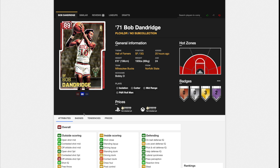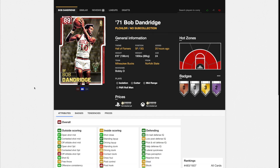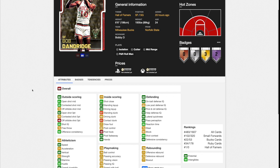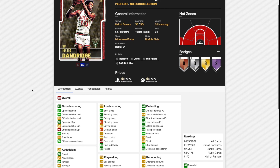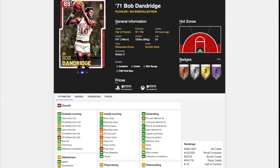The only one of these rubies I was half optimistic about was Bob Dandridge. However, he's 6'6" with two Hall of Fame badges — Bruiser and Put-Back King. His stats are very meh: okay open shot mid, okay shot three, decent speed but terrible acceleration and bad speed with ball. Not a great defender, not great height, not a great dunker. He doesn't do anything well. He used to be really good in previous years of 2K before super overpowered players existed, but the power creep has just rendered him absolutely useless. None of these rubies are worth using, to be completely honest.